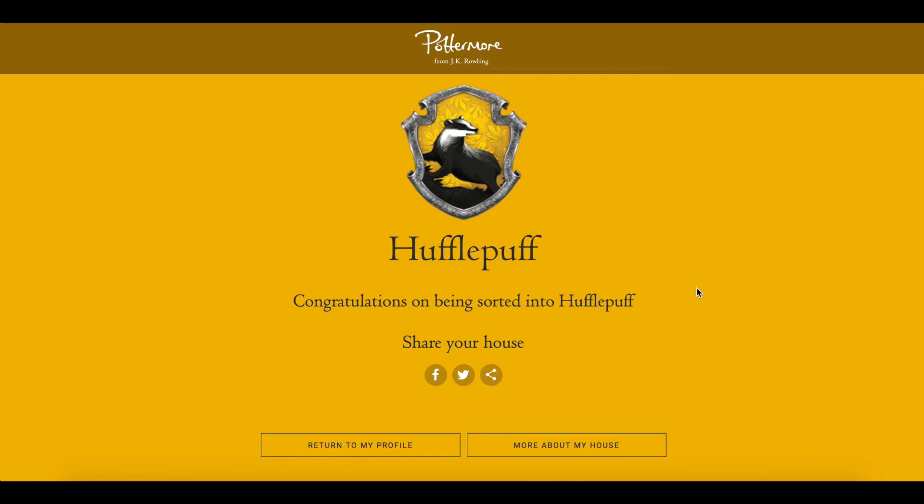Hufflepuff! That's actually really interesting. The first time I did this quiz I got Ravenclaw, but I still consider myself more of a Ravenclaw than a Hufflepuff. But that's an example of how they could sort you into houses in Harry Potter Wizards Unite — going through a quiz after you reach a certain level and then putting you into a specific team is a really great way to sort people, and I think it will distribute people more evenly.